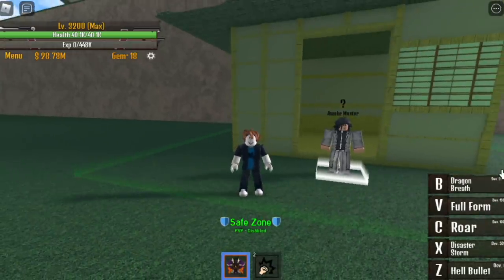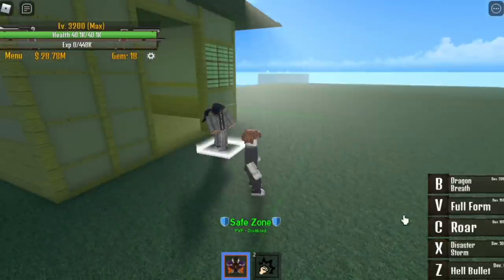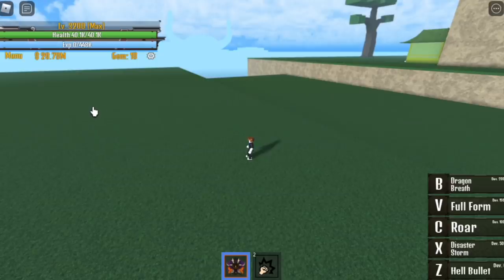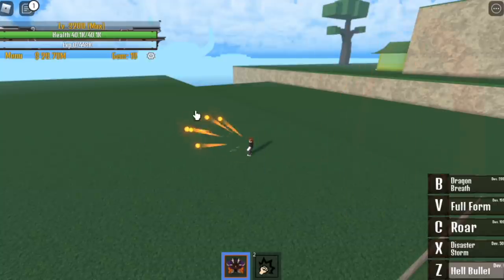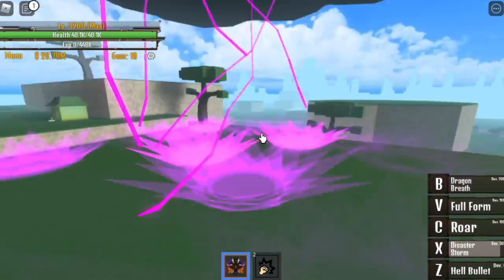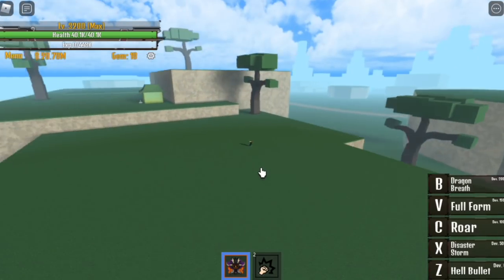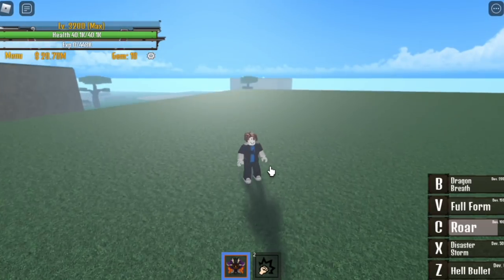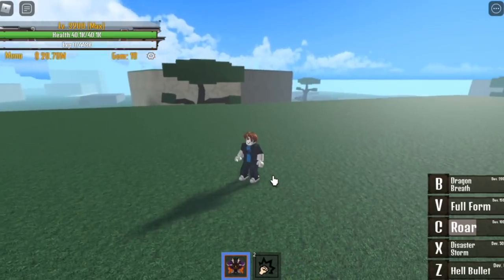Comparing it to King Legacy — take note, this game is based on One Piece, so meaning they will be more detailed because they're only focusing on one game. So we have here, I've already unlocked all the skills. First up is the Hell Bullet. Next up is the Disaster Storm. Next up is the Roar. And here we have 4 skills. The other skill is to transform your character into the full dragon form.